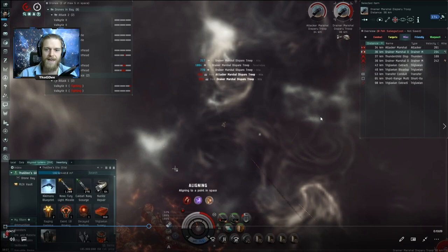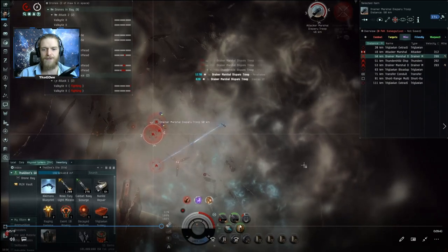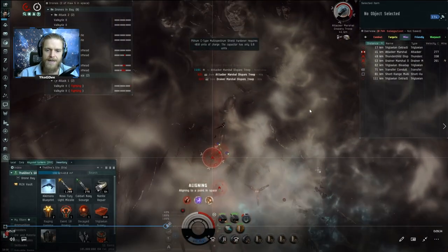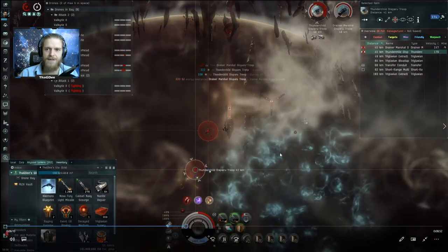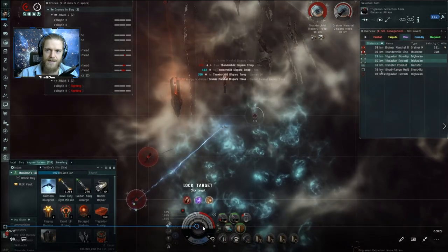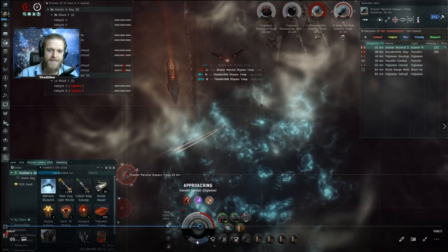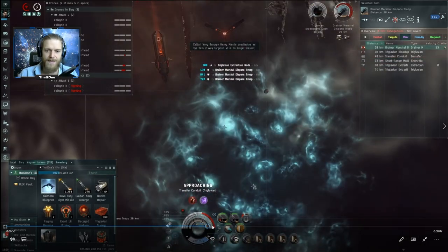These guys are out of my light missile range so I'm not applying light missile damage - only the heavy and the drones. My cap is empty but I get a little recharge and can turn on the shield hardener occasionally. I target down the Attacker Marshal instead of the second drainer, which was the wrong call. I should have gone for the second drainer. Then the Attacker Marshal is dead, then I do the Thunder Child - also not the right call, should have done the final Marshal first.